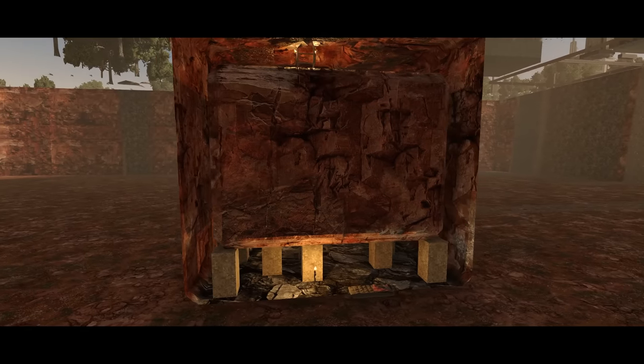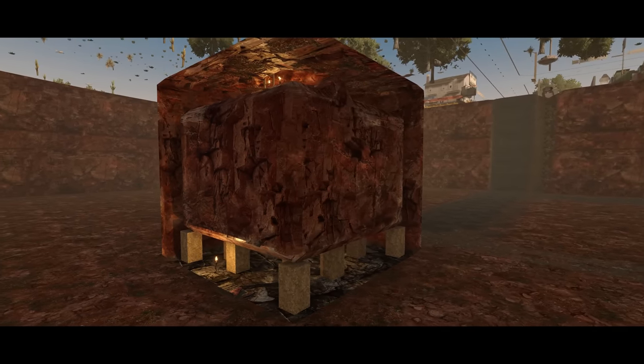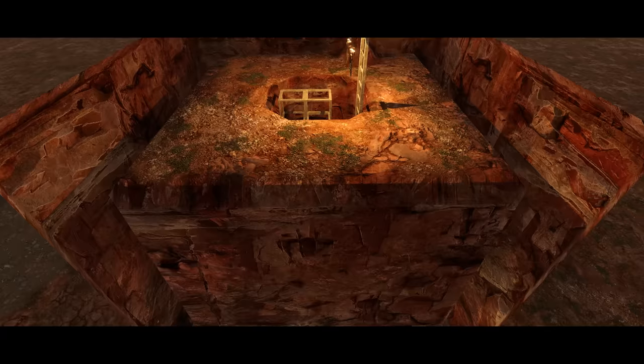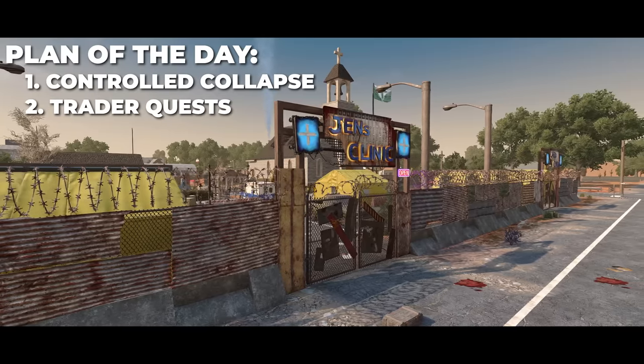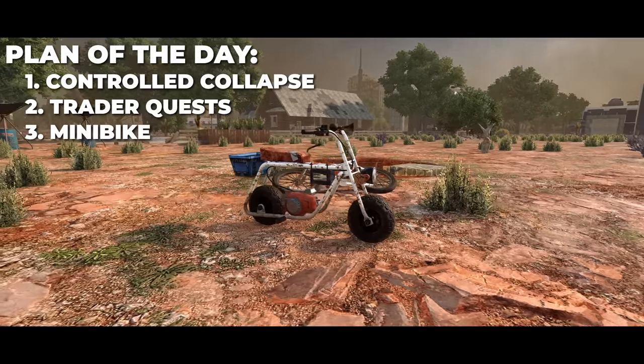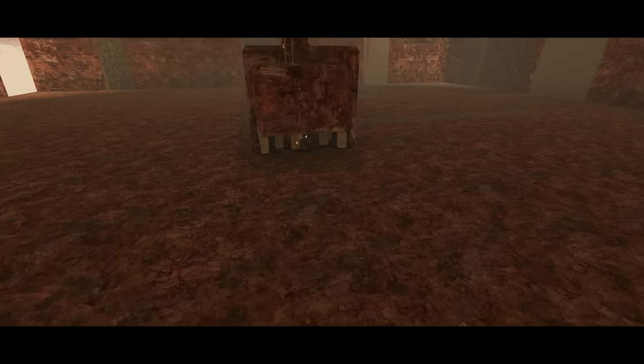Welcome back to Bedrock! After days of mining, the stage is now set for a major controlled collapse and the start of construction on the final form of the base. The plan today is to drop all the excess stone in the fighting room, do a handful of jobs for Trader Gen, then hopefully get the minibike unlocked and crafted before the end of the day. Let's begin!